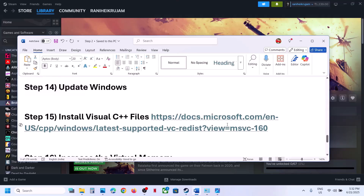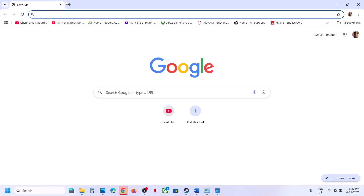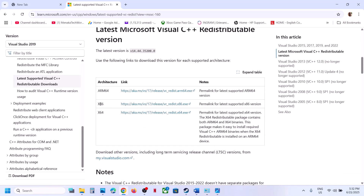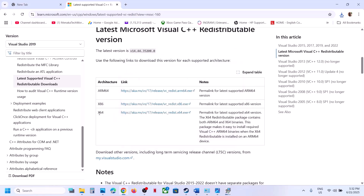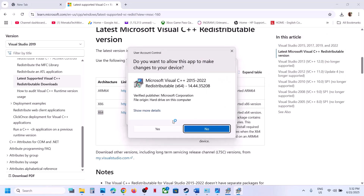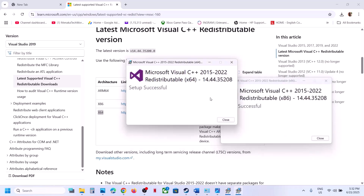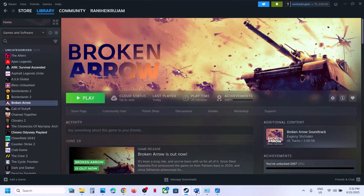The next step is to install Visual C++ redistributables. The link is in the video description — open it in a browser, it will take you to the Microsoft website. Download both the x86 and x64 versions. Run each file; if you see a Repair option click Repair, otherwise click Install. Make sure both files are installed, then restart your computer and launch the game.